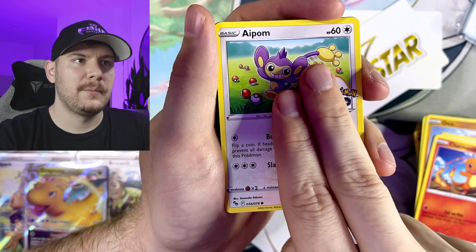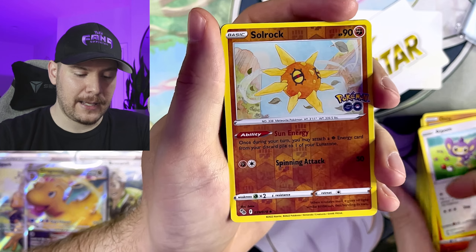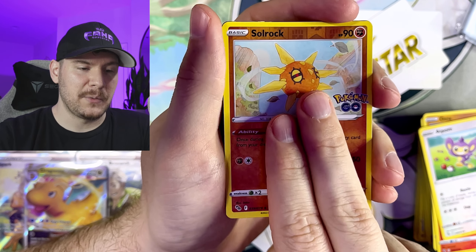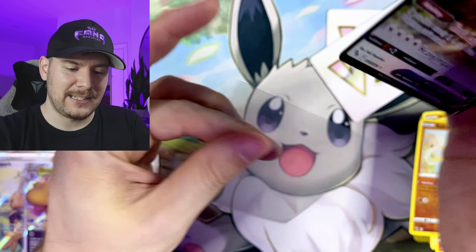Let's see — Charmander, Aipom. Last pack here, guys. If you haven't subscribed, go ahead and smash that subscribe button as well to join the Fangang. And it looks like we do have one hit left — I saw a black edge, so that means we probably got a V hit. Let's see what we got. Bruh, it's a Slaking V. I think that's like my third or fourth last pack Slaking V. Follow me on Instagram at PokeFangOfficial, and I'll see you in the next one. Happy Haunting Fang Day.